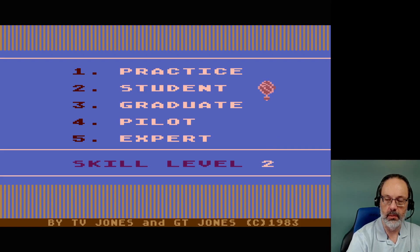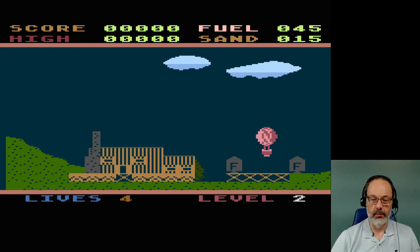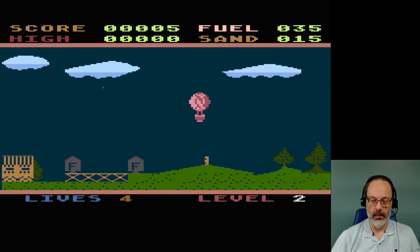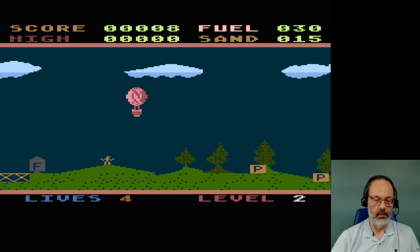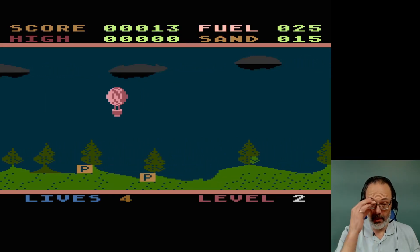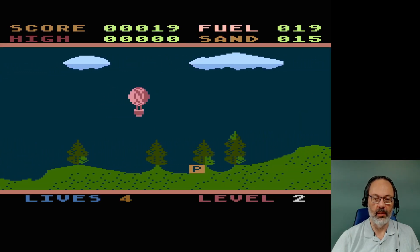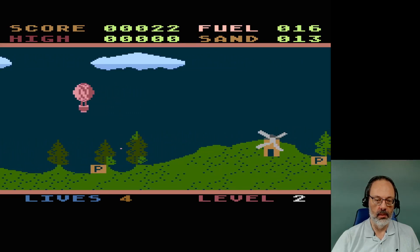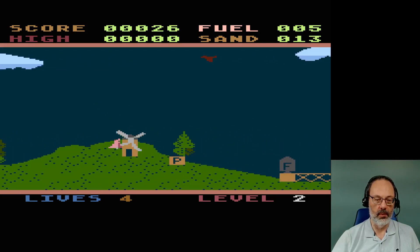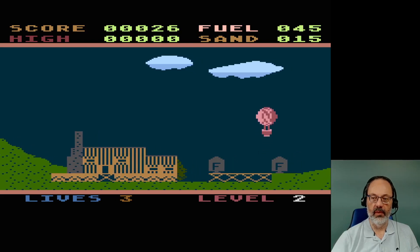Not the most responsive thing in the world, is it? Option doesn't seem to do anything. Oh, how nice looking. There's a dude down there throwing balls and now dancing. Fuel 45, Sand 15. What happens if I push a fire button? I throw out a sandbag. I wonder if I can hit one of these P things. Why was I getting sucked downwards there? That was weird.